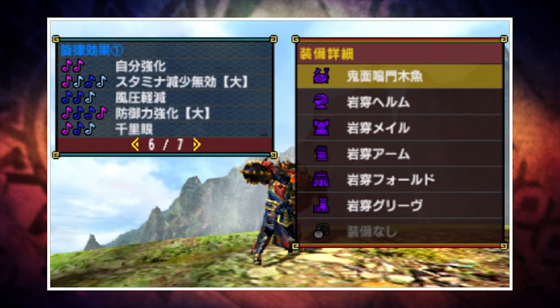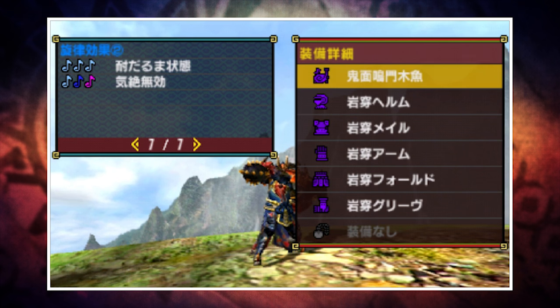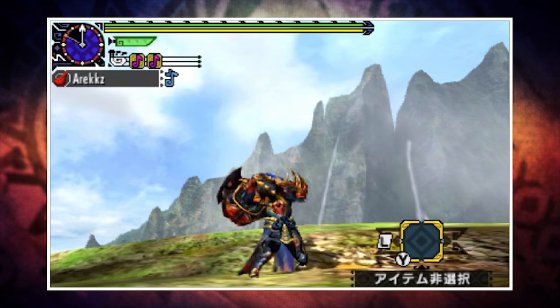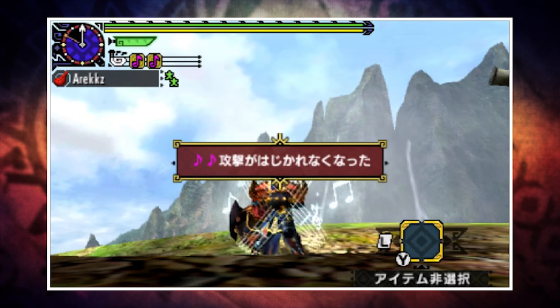Songs will vary depending on the Hunting Horn you have, but for the purposes of this video I'm going to use the special variant Tetracabra Horn. The songs from top to bottom are: Movement Up — which every single Hunting Horn has and is the one buff that applies only to you — followed by Stamina Negate Large, Wind Resist, Defence Up Large, Clairvoyance, Anti-Snowman, and Negate Stun. To play a song, simply perform the corresponding attacks to produce the notes, and once it's lined up, press R to play it and you'll gain that buff.